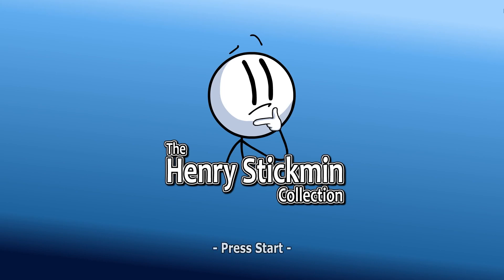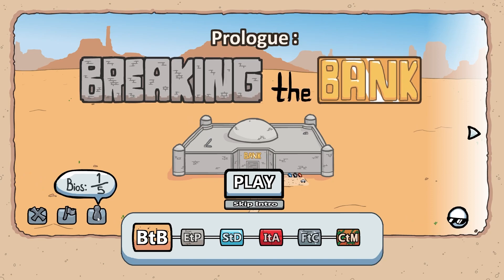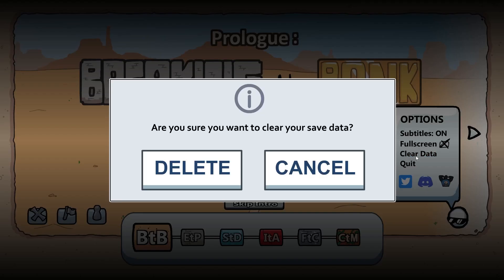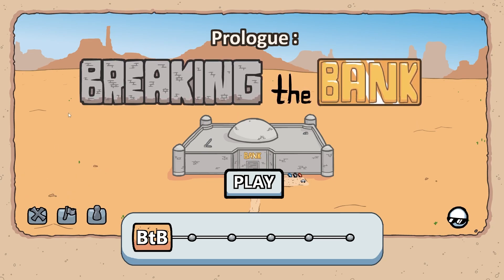People really came to support this one and I was very surprised by it. The game doesn't have controller support, so I'm just going to use my mouse. We actually played some of this already for Steamcember, but I want to start from a fresh slate — subtitles on, full screen, clear data. Yes, delete it all. That resets everything: no achievements, no bios, none of the fails.